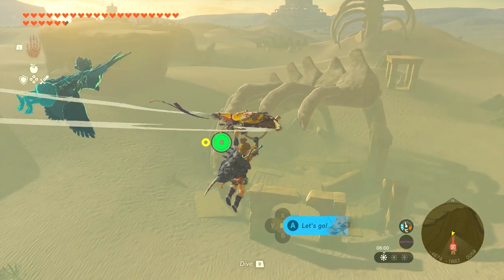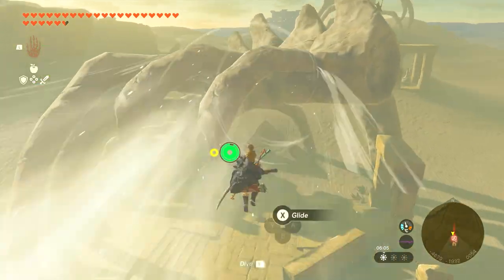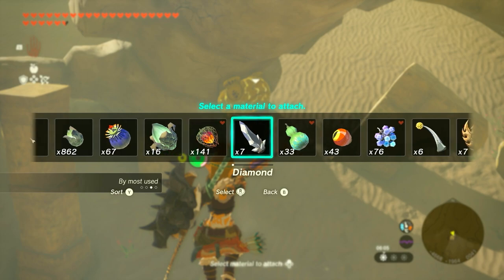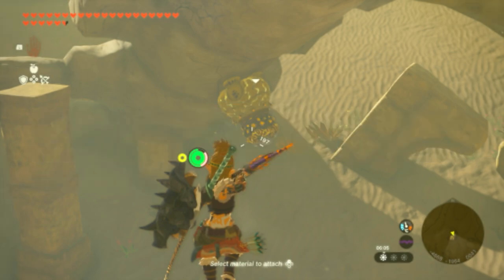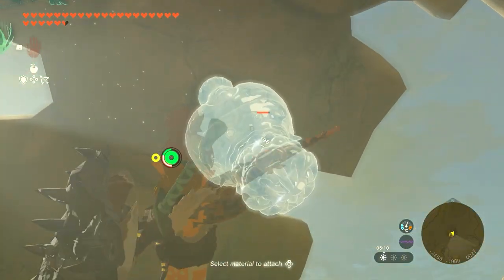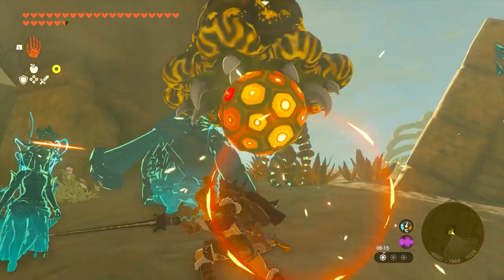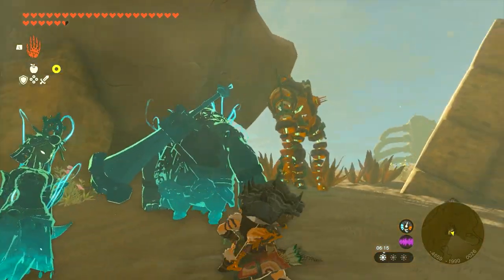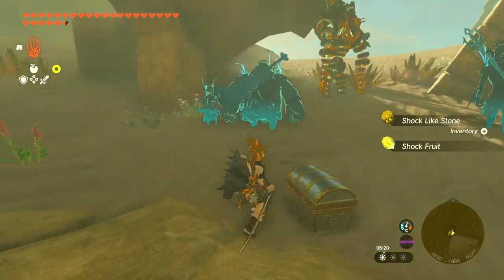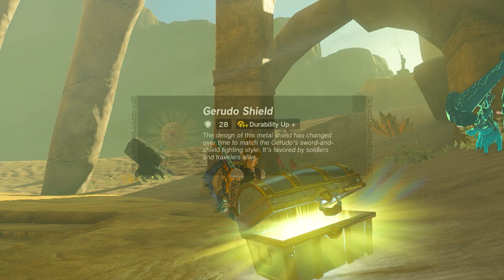The Scimitar and the shield are probably the hardest to get. The best way is throughout the desert, finding chests and things from these worm creatures that hang on stuff — like the lightning ones. I just shoot an ice fruit at them to freeze them, then shoot a normal arrow to break them and reveal their drops. This is going to be luck-based, so you might have to save before defeating them. When I opened this one, I got lucky and got the Gerudo Shield, which is one of the items I needed.